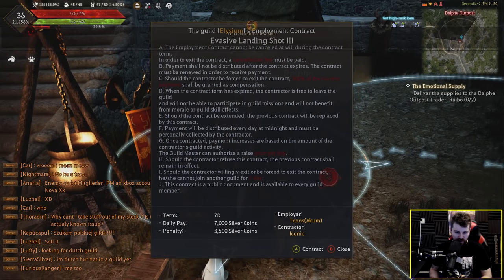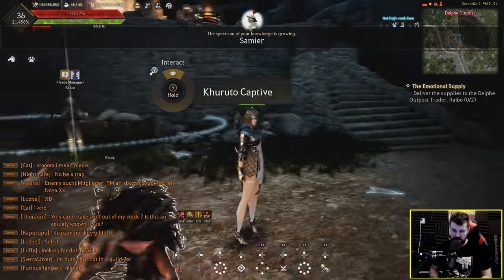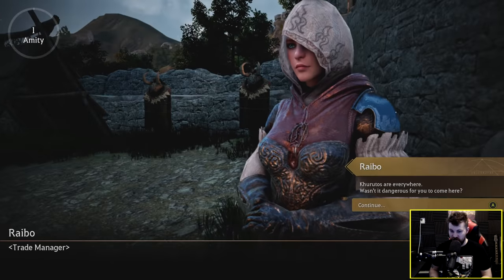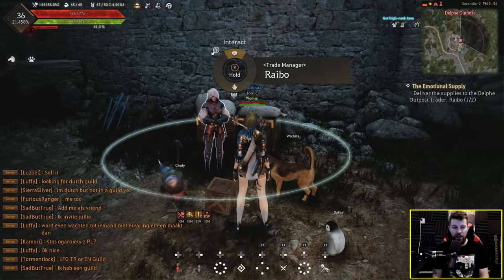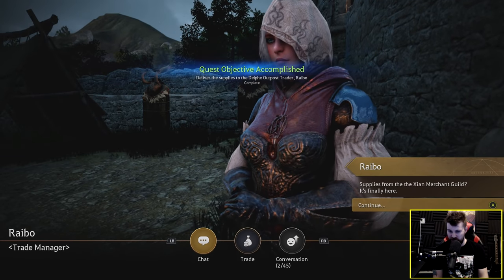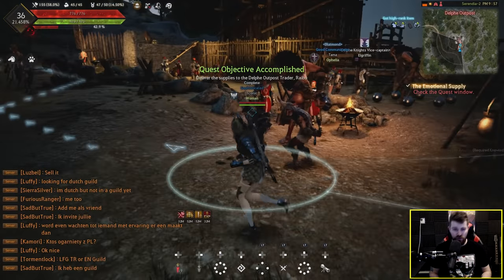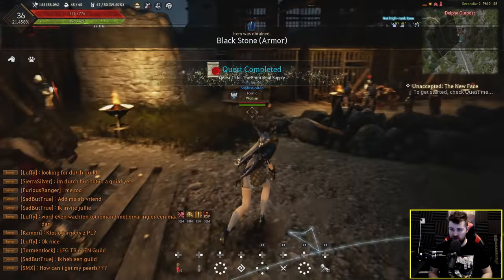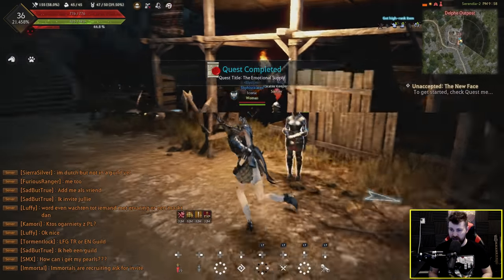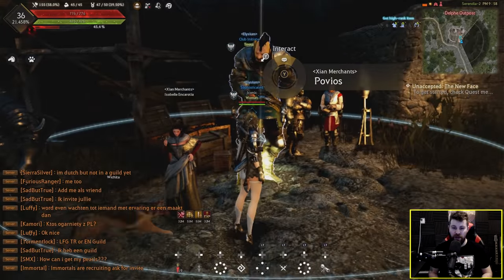Oh, a guild wants to employ me — I'll join a guild, why not? I joined a guild called Elysium. Must be a brilliant guild if it's just inviting any random person. I really like how much XP you get from the new 1 to 50 leveling experience in this game. It's nice to have the choice to either quest or just go out and grind. I've done the 1 to 50 grind so many times on the PC version that it's nice to just be able to quest my way up.